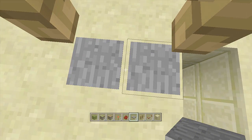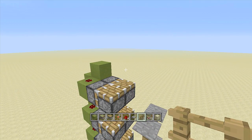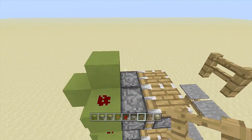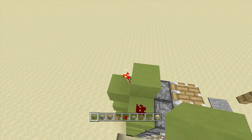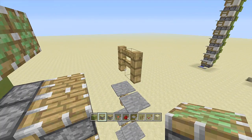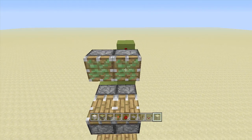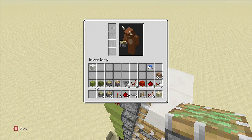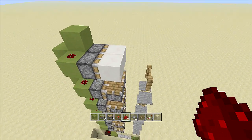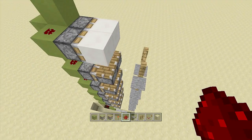Hit the pressure plates to test — you should get elevated five times, all the way to the top. Once you've reached the point where you want your elevator to stop, place two more fence posts above the pressure plates. Then go one more level on the torch ladder, place two sticky pistons facing toward the fence posts with two blocks of your walling choice, then add a block above the off torch, a block to the side, and redstone dust. This top layer will push you off the elevator so you don't accidentally fall back down.